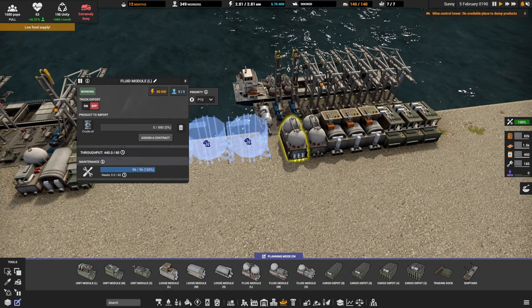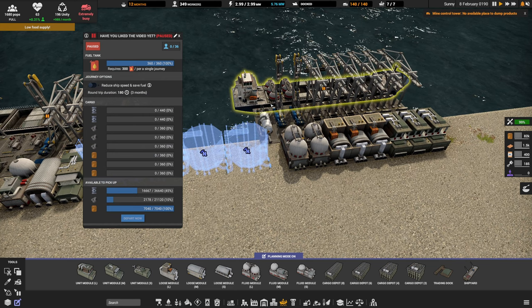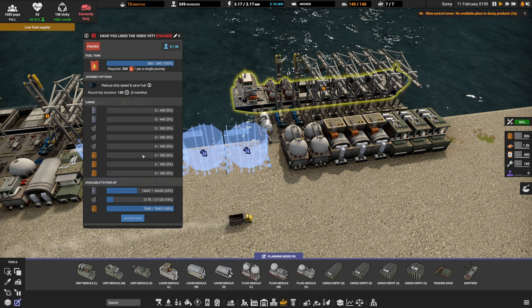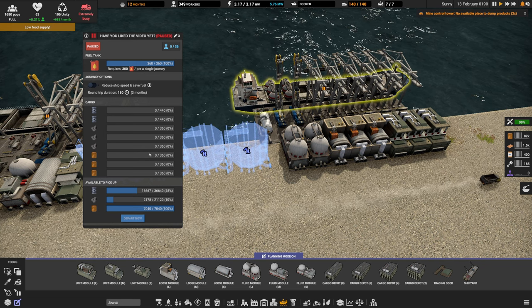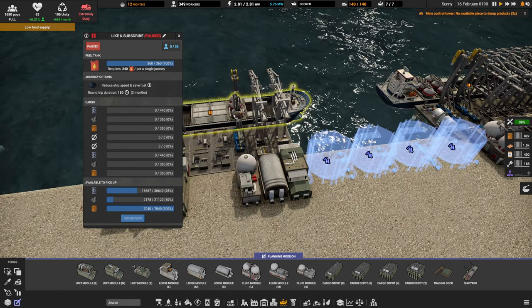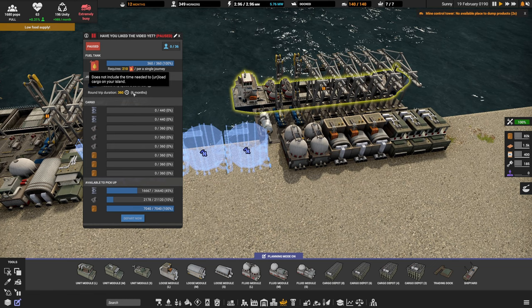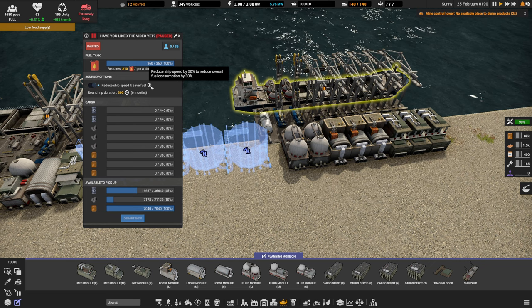Something else I should mention is the boats now consume a little bit more diesel depending on the ship — somewhere between a little bit and a lot more than they did previously. But by the same token, they do carry twice the amount of material, so there is a good chance that you don't need your ships leaving nearly as often as you used to. The devs are giving you a couple of options to save diesel. First off, we have a reduced ship speed and save fuel option. This is toggleable on a per-ship basis, and it will mean the ships now take twice as long to travel, but they will also save 30% of the fuel, which brings it sort of in line with where it used to be prior to this patch.